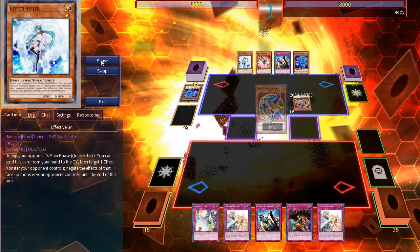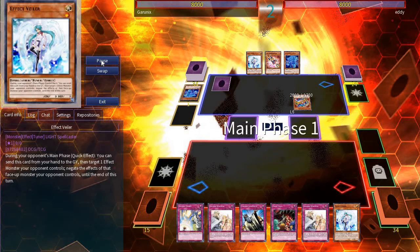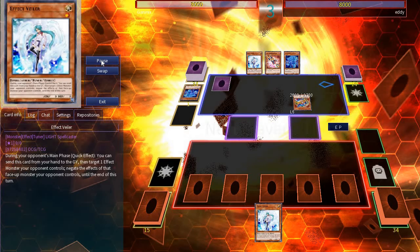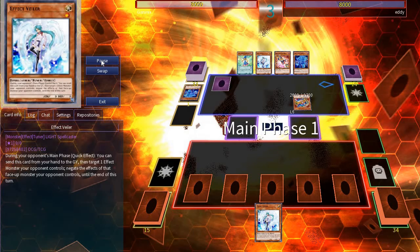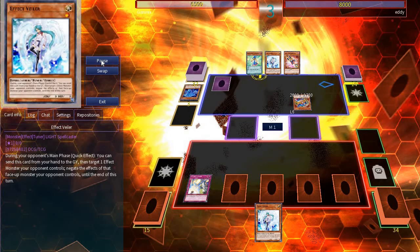Eddie starts off by activating Magician Souls, sending Dark Magician Girl, then summoning her from the grave. He sets a card and passes. On my turn, I just set five and pass. On Eddie's turn, he activates another Magician Soul, sending another Dark Magician Girl. In response, I activate Solemn Strike.